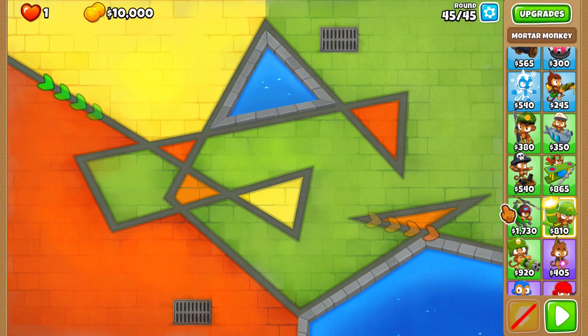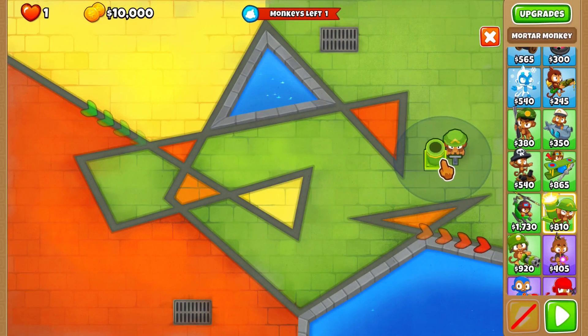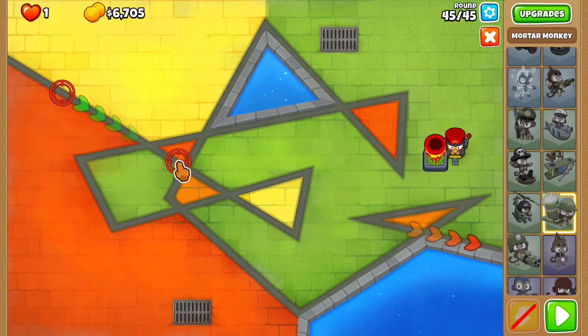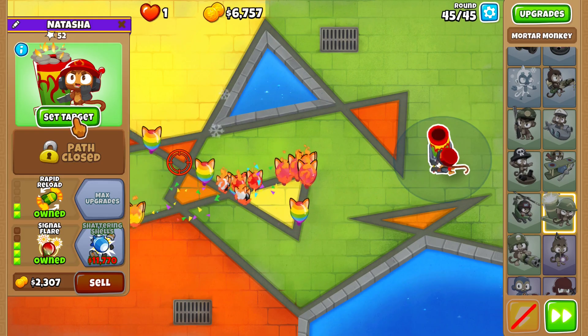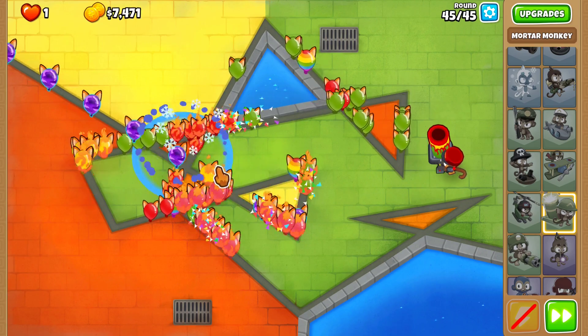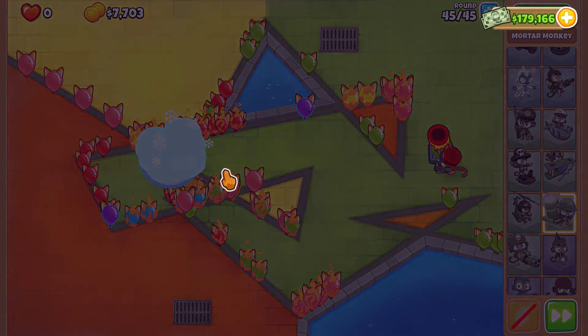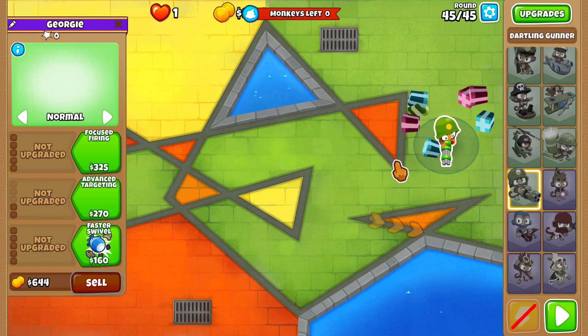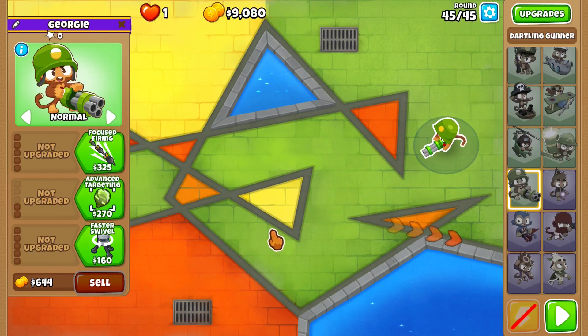First thing I'm thinking of is the mortar monkey. With signal flare, he can take them. Let's just try this guy out and see if he works. It's actually pretty close, surprisingly, and he does de-camo - but definitely not close enough. And wait, it was one monkey. Alright, and I can't sell, so I just have to restart.